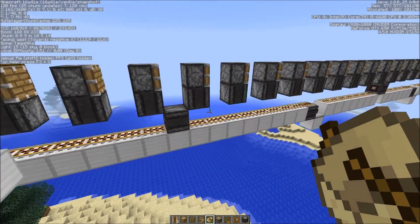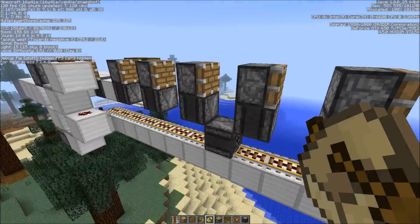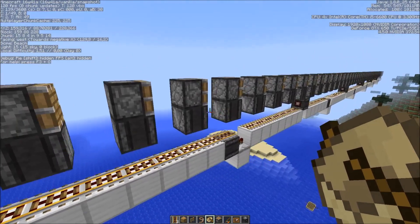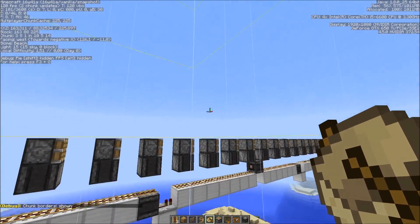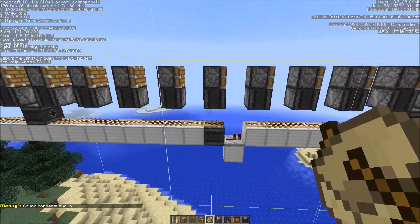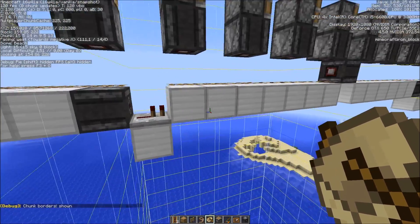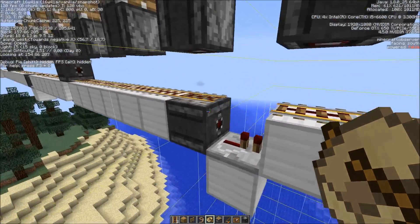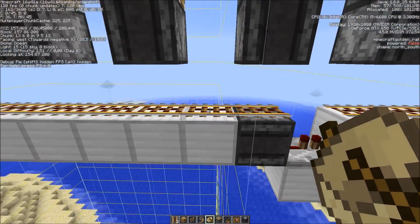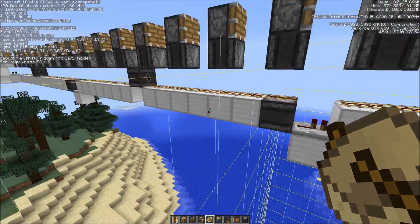One final note: the system is directional. This is the north-south axis — it's easier to build it there. The only thing you have to look out for — here you can see the chunk borders made visible with F3G — is to have the repeater always in the new chunk. So every new chunk, we have this repeater here. This observer gets the block update from this rail. Rails update the block below them, and that's where the observer gets the update from.